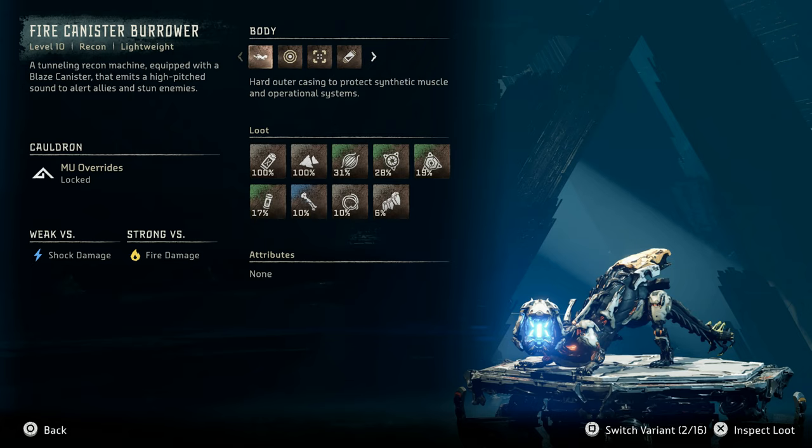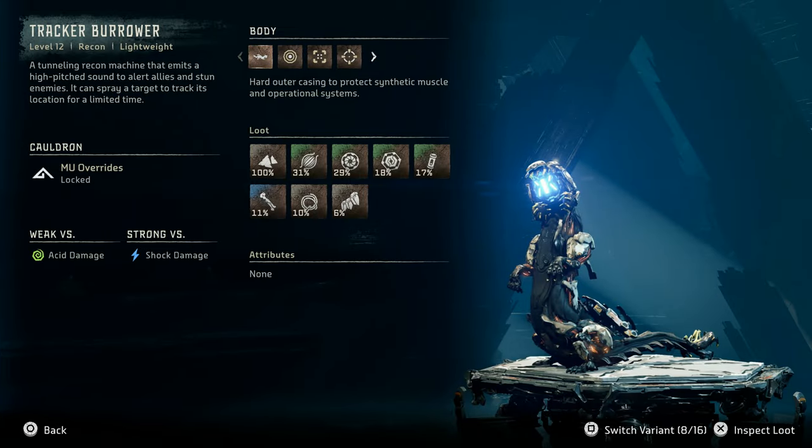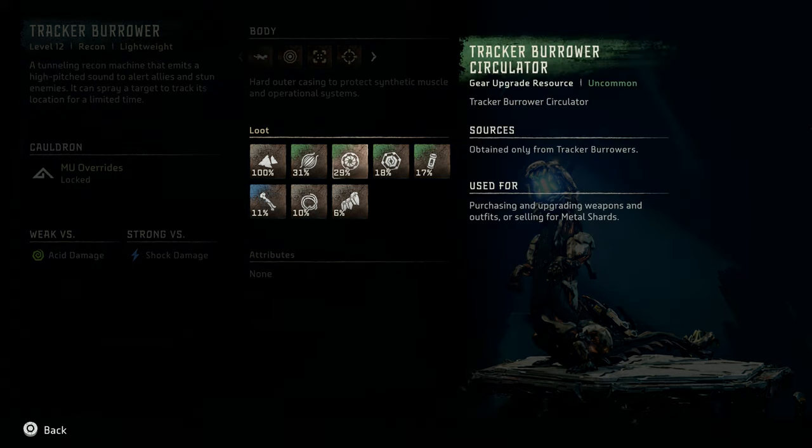Next, let's take a look at the machine catalog entry for the other variant of the Burrower, the tracker Burrower. The tracker Burrower is the strongest of the non-apex variants, being classified as a level 12 recon lightweight machine. These tracker Burrowers have a special ability in that they can spray their targets with tracking fluid that enables them to track a target's location for a short time regardless of stealth abilities. The tracker Burrower is weak versus acid damage and strong versus shock damage. Loot remains largely similar to the regular variant with the exception of a tracker Burrower circulator and primary nerve.